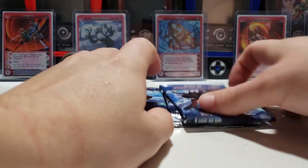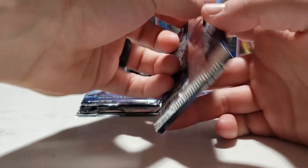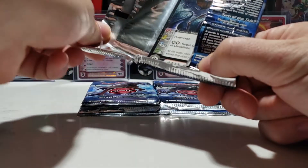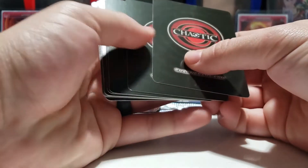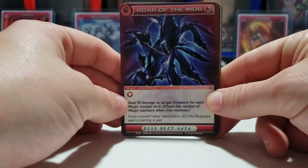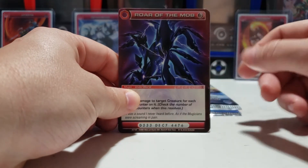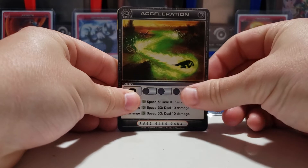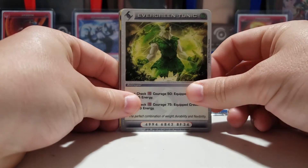We've got six packs open here. These packs are a little different from our previous series — they'll have two rares and a third card option to be a super rare, so one more foil than usual. I did a quick test to see if the pack-weighing method from Pokémon cards works on this set. The first two weighed six ounces and the rest were five ounces, so I'm hoping those heavier ones have that additional foil card.